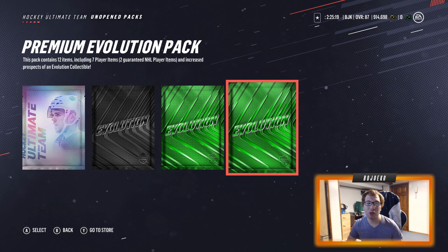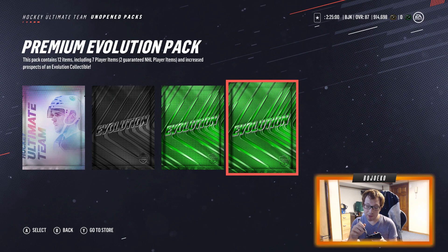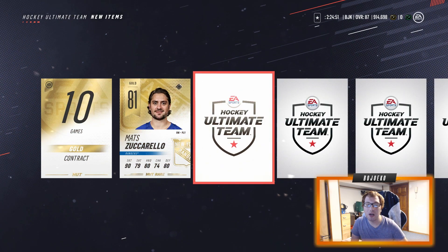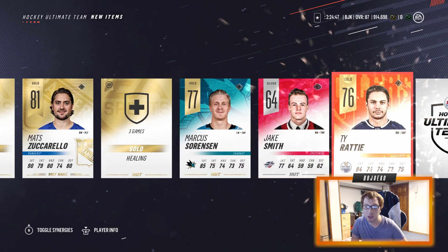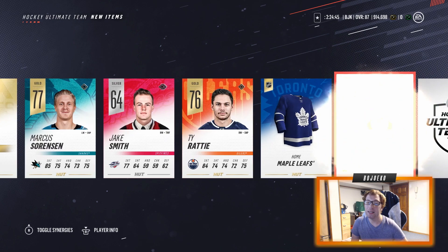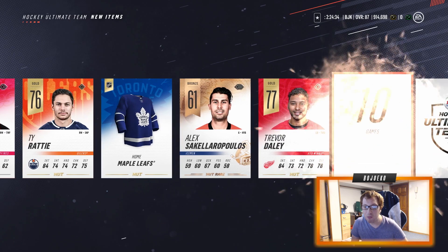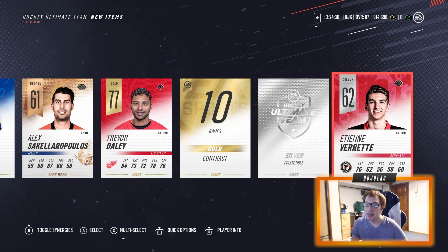Moving on to the next tier — the Premium Evo Pack: 12 items, 7 player items, 2 guaranteed NHL players, and increased prospects of an Evo collectible. For this one we're going to my good friends Canadian Duke and Tactics with the Pen Pack method — just tap the A button with a pen. Don't know why it works for them sometimes, but maybe it'll work for us. Matt Zuccarello to start, Marcus Sörenson, Jake Smith, Ty Rattie, Richard Head, Trevor Daley — lots of non-rare gold players, a silver collectible, and Inandief Wrecked to end it off.